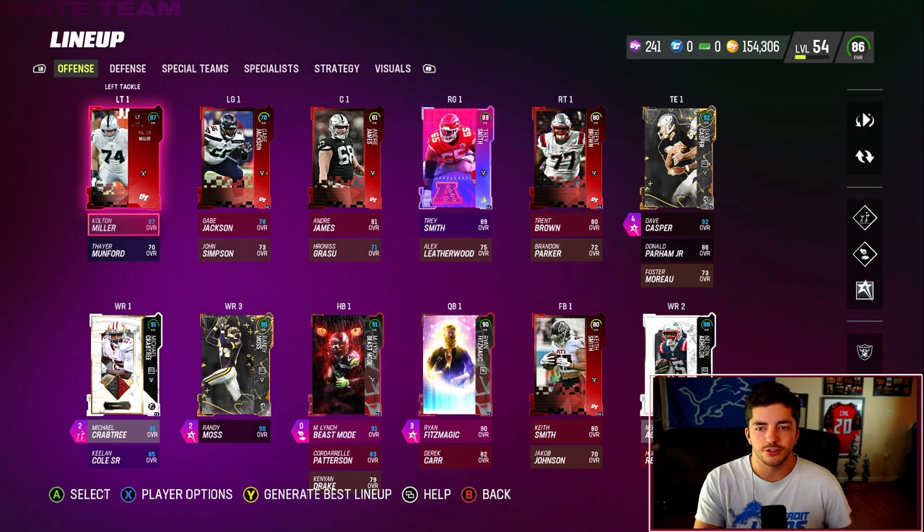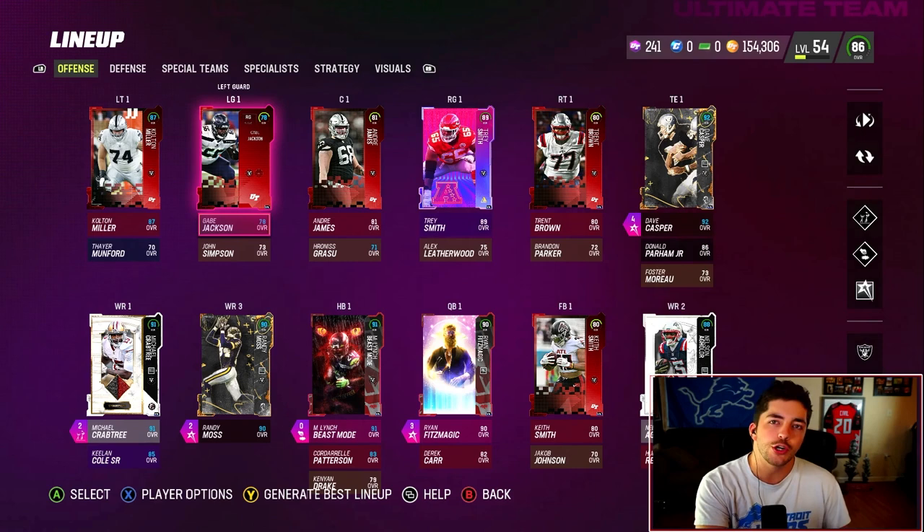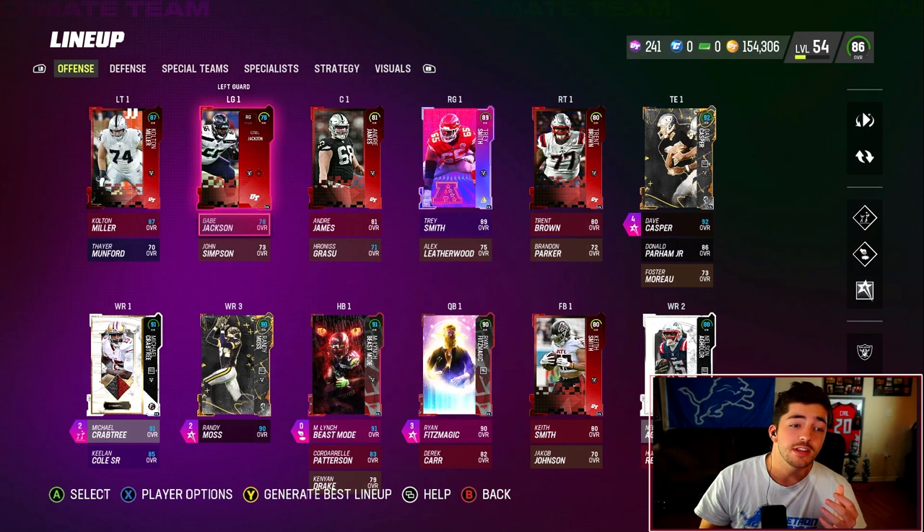When it comes to team building inside of Ultimate Team, and really just in general in Madden, I really do believe there's like two different ways of going about it. There is the meathead approach, and then there's the kind of nerdy, analytical, more deep dive approach.